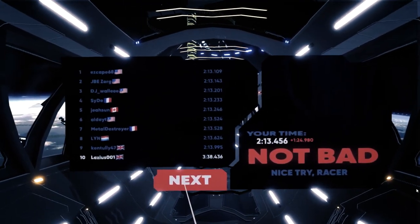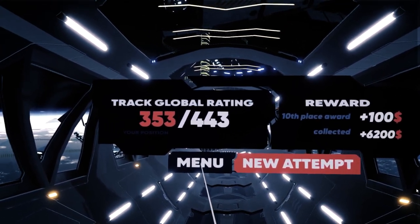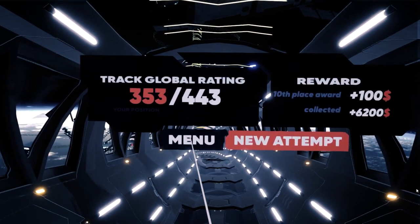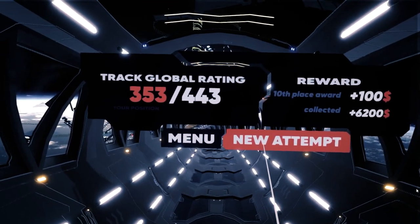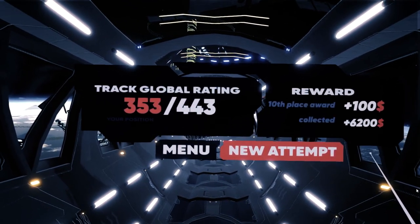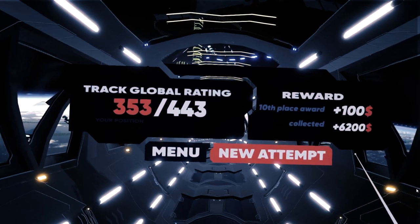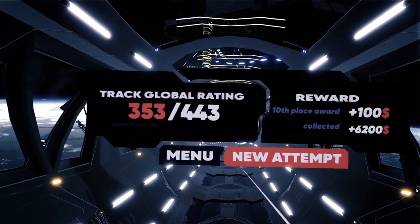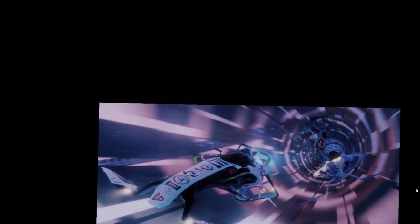Once you're done with a race, you click next and it tells you 'new attempt' or 'go back to the main menu.' I think what would be really good is the ability to continue without going back to the main menu, or have a button to upgrade the car directly without navigating all the way back. Maybe a button like 'upgrade car' that brings up that menu in place. These are just ideas they can implement longer term — this is of course very much an early access game.